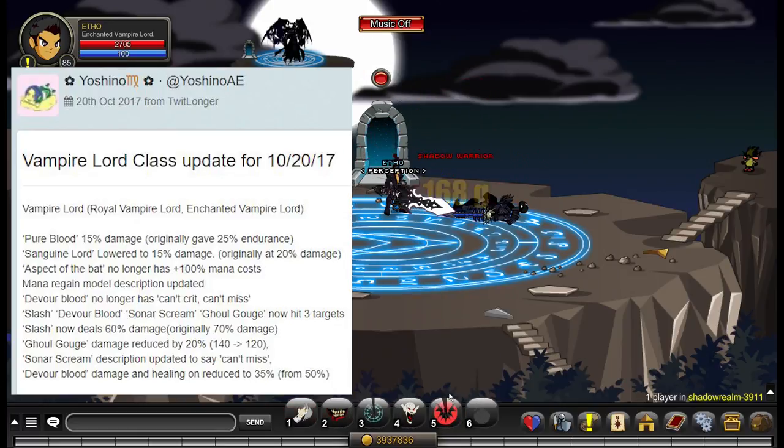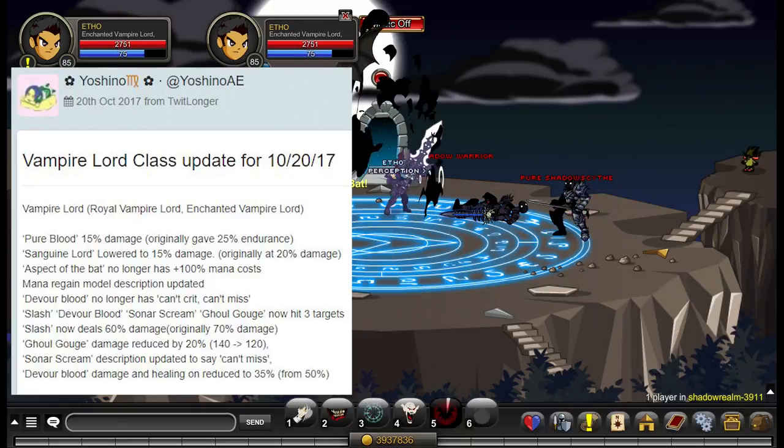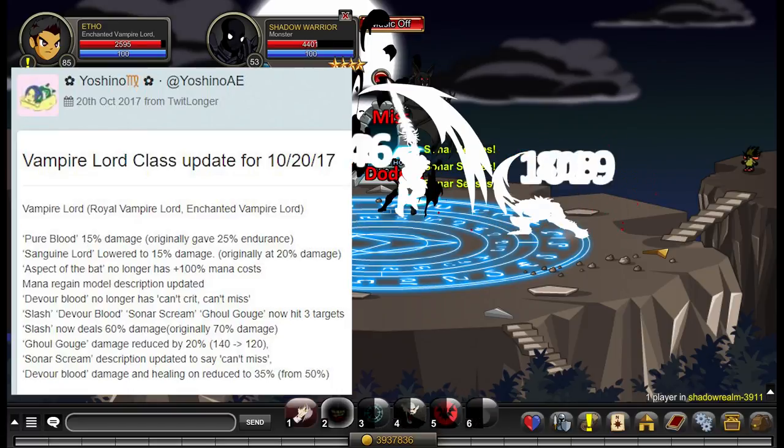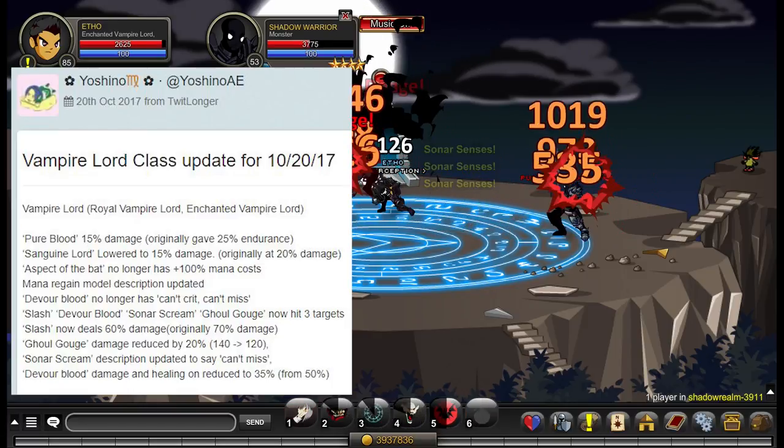Now this has got some people worried because another change they made was Slash, which is your auto attack, now deals 60% damage — originally it was 70% — and Ghoul Gouge damage has been reduced by 20%.